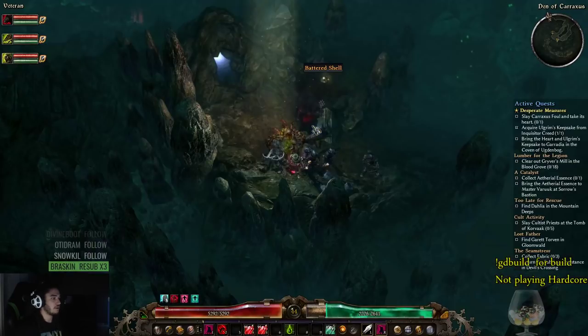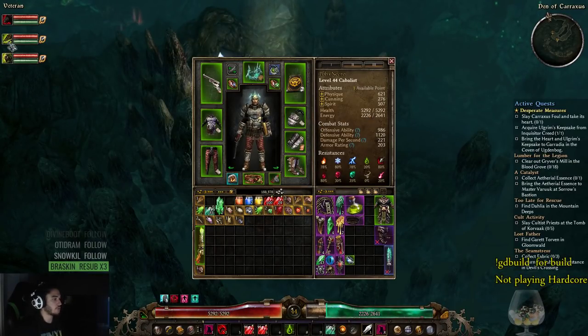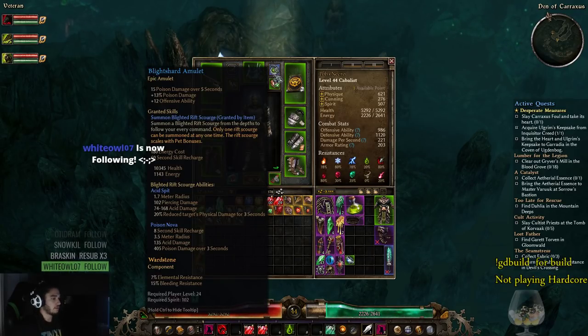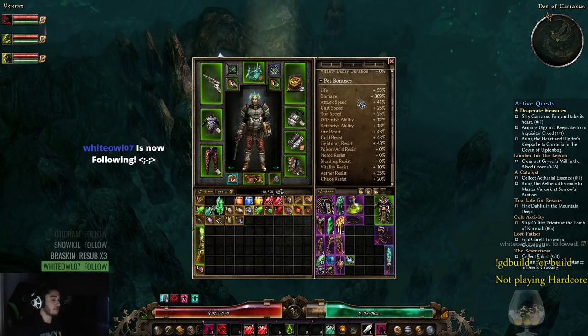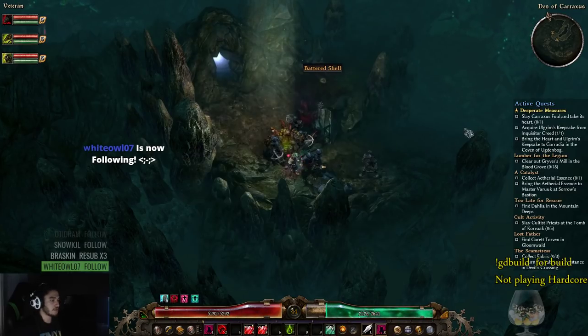Nothing too special on the gear. I do have an extra summon from my amulet — he's basically useless. Here are the current resistances. Remember, if you want to see your pet resistances, you have to go to the second tab and scroll all the way down to the pet bonuses section.